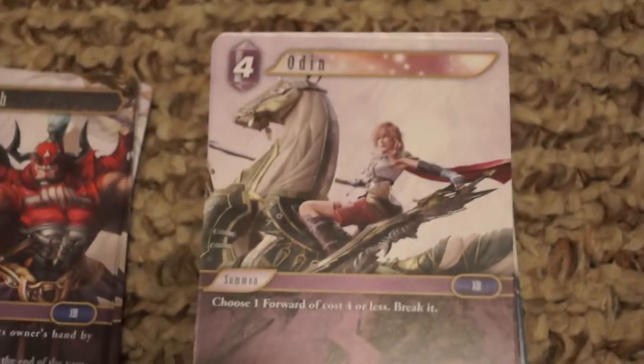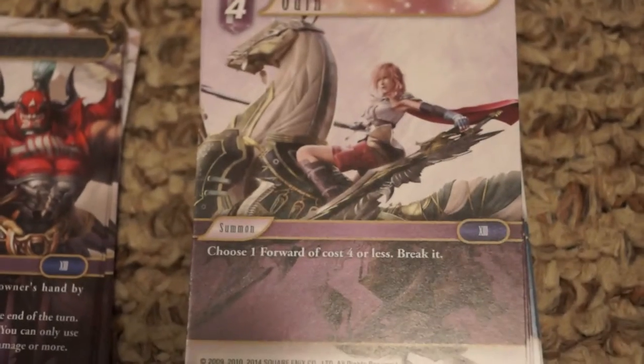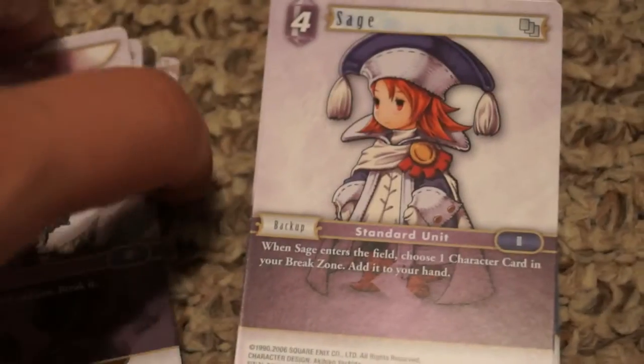Then we get into a summon — this is Odin, really cool. Four cost: choose a forward of four cost or less and break it. That's pretty neat, though you only get two copies. Would like a third.